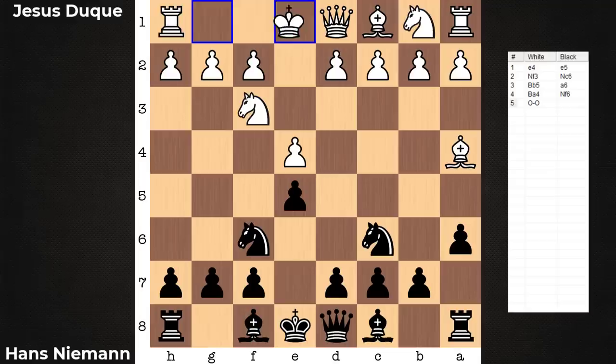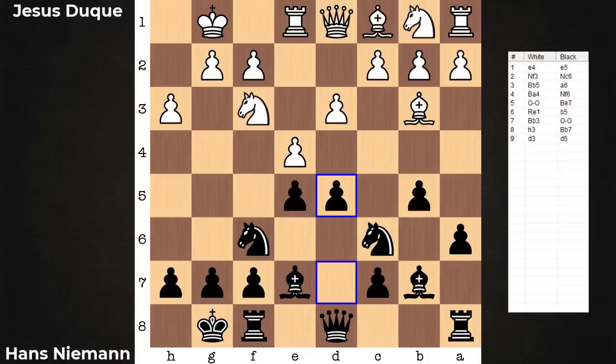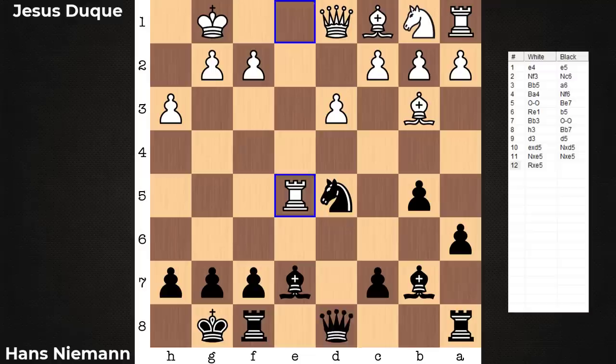So let's hop to it. It's an E4-E5-based game — Ruy Lopez, Closed Ruy Lopez. It's a 28-move game. White is now going to grab a pawn.